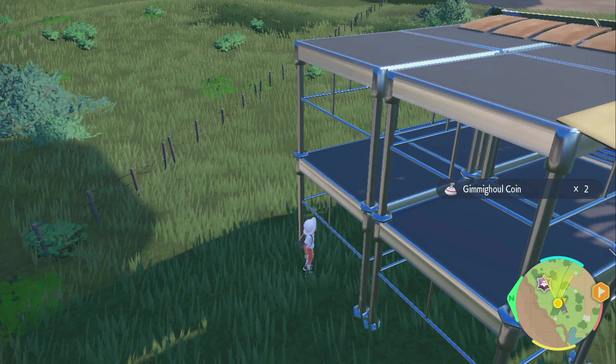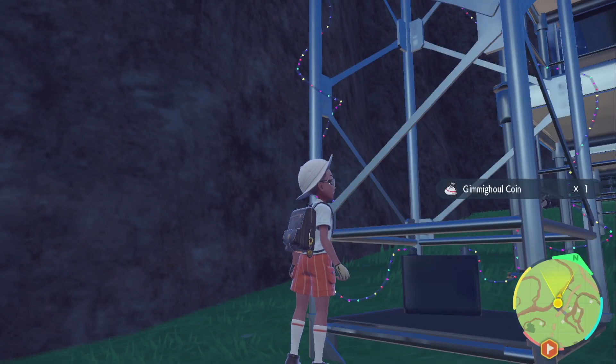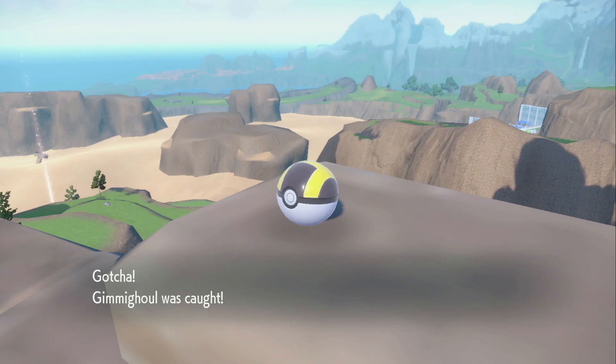There are two types of Gimmagools roaming around the map: Loose Gimmagools and Chested Gimmagools. Loose Gimmagools give you a max of 5, but as little as 1 Gimmagool coin, whereas Chested Gimmagools, which you can find in particular locations, give you a max of 50 coins, guaranteed.